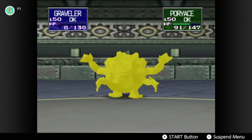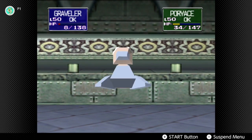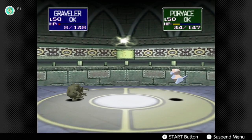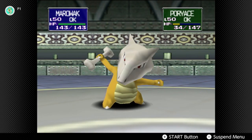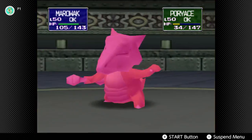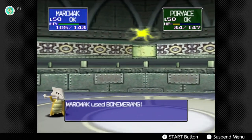Here we go, another one. Graveler's not going to survive the next one — to avoid that, we're going to switch. I should say, with Magnemite, for those that don't know — this is Gen 1, so no dark types, no steel types, no fairy types. So Magnemite and Magneton are just pure electric types, so no quad weakness to ground, but still effective anyway.